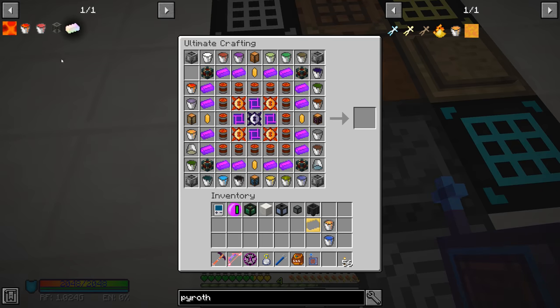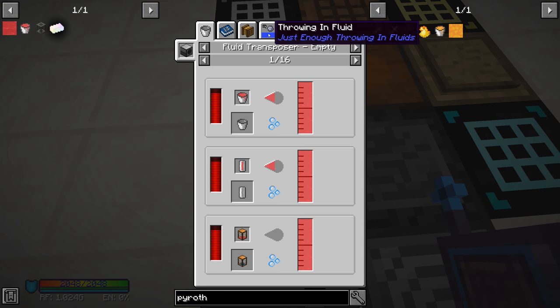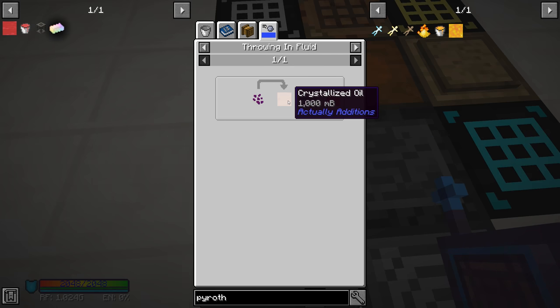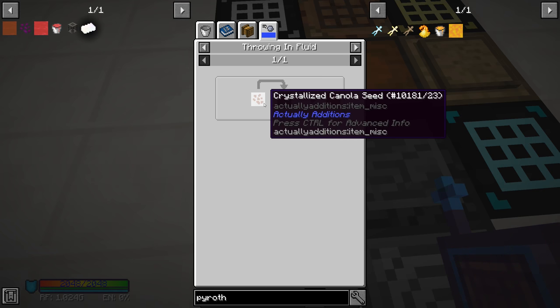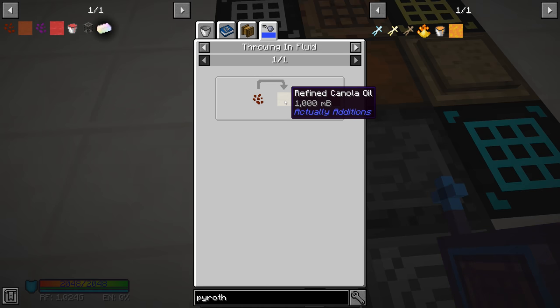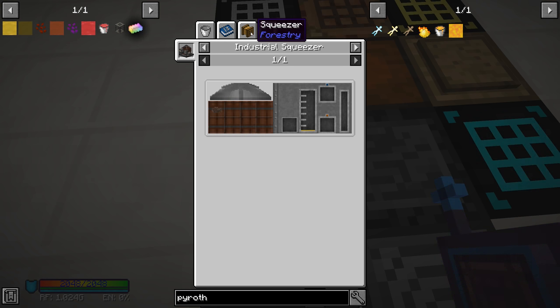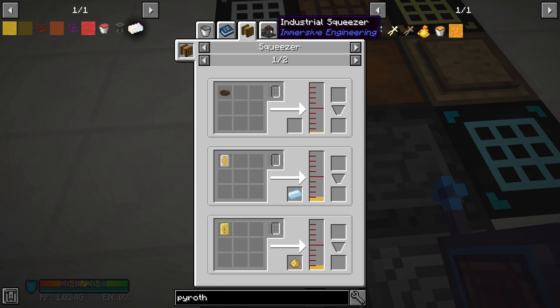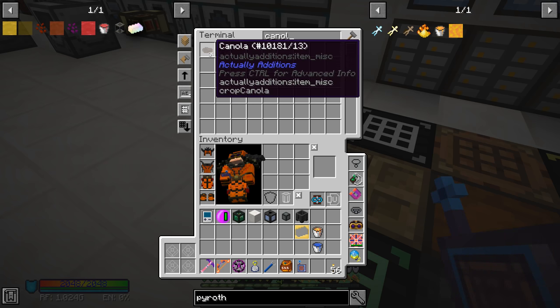Now for empowered oil — we need to take empowered canola and put it into crystallized oil. The crystallized oil comes from taking crystallized canola and putting it into refined canola oil. The refined canola oil we get by taking canola oil in a fractionating still. So our first step is getting canola oil. We'll use the forestry squeezer since I don't want to set up the industrial squeezer.